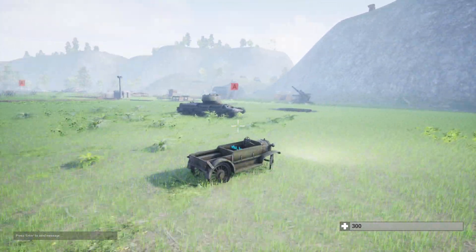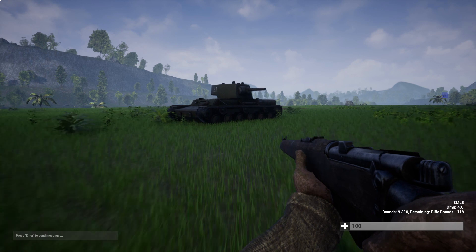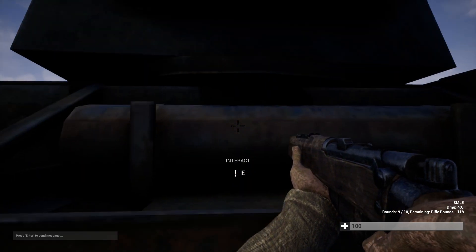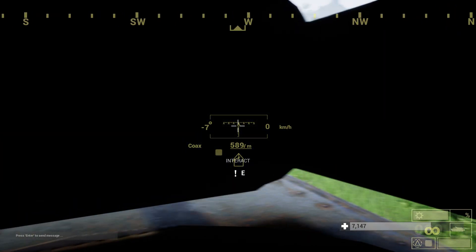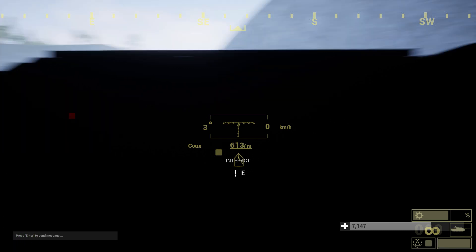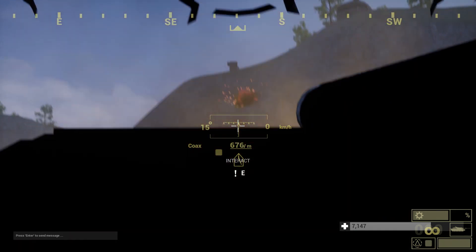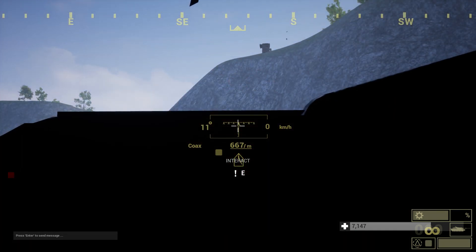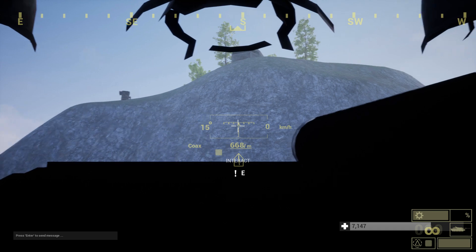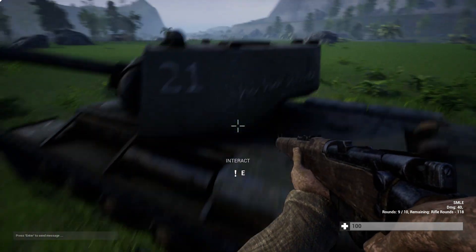Now we've got the KV tank. There are two types — a light tank and a heavy tank, and I decided to get the heavy one. Unfortunately we cannot see where we're going when we drive it, and it also fires very rapidly. I guess it's a good thing we can't see where we're going or where we're shooting because otherwise this one seems rather overpowered. Let's ditch that tank.